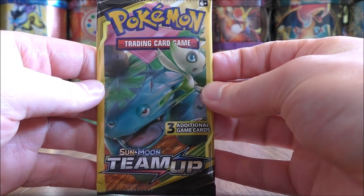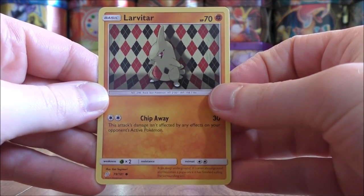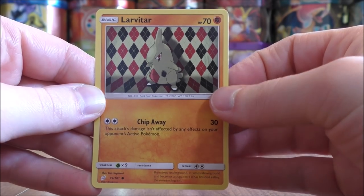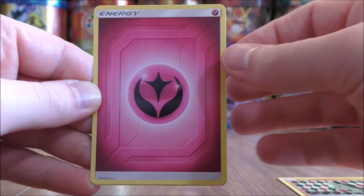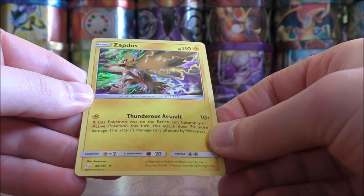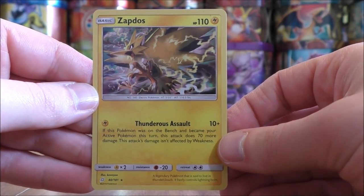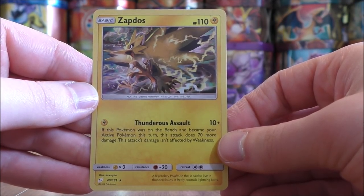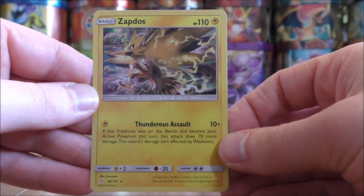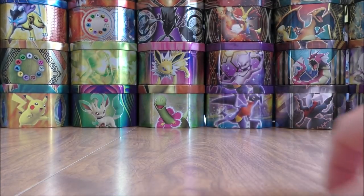Moving on to a Celebi Venusaur pack. Larvitar starts the pack — I like the looks of this card, the background. Fairy type energy, and the final card would be a Zapdos, and this is a rare holo. One of the better cards in the set; Lightning type decks are very popular from Team Up. Thunderous Assault can do 80 damage very quickly. Set that one aside — at least I won't be shut out.